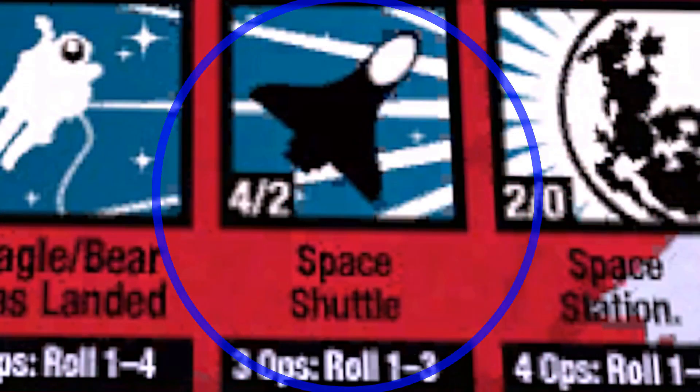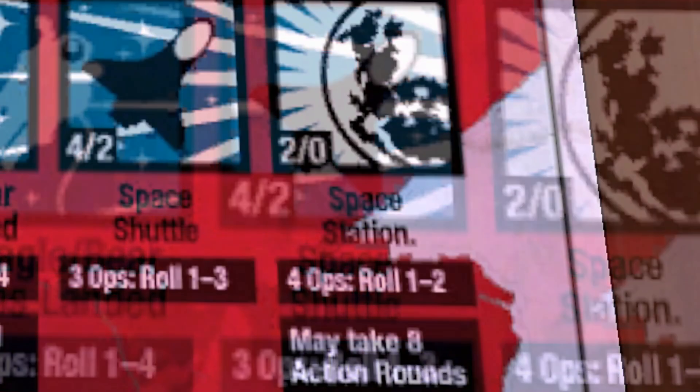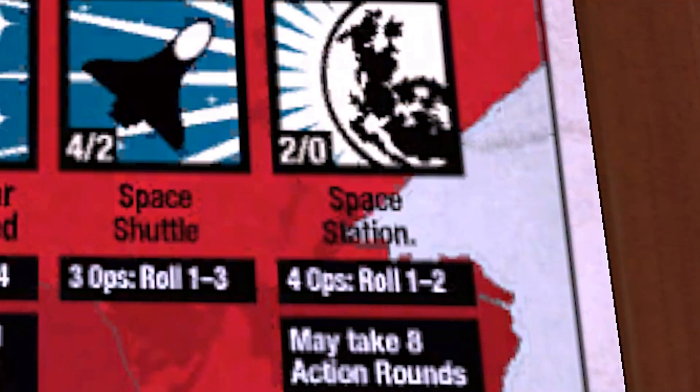Then comes Space Shuttle. It is worth four victory points to the first side to enter it, and two victory points to the second. It requires a three ops card and a roll of one to three. And finally, although it is rare for anyone to get here, the last space on the track is Space Station. It's worth two victory points to the first player to enter it, and zero for the second. It requires a four ops card and a roll of one to two. It allows the player to take eight action rounds, which is obviously a huge advantage.